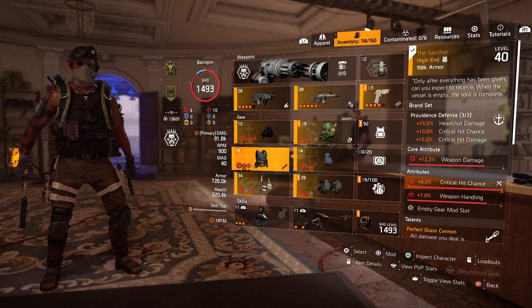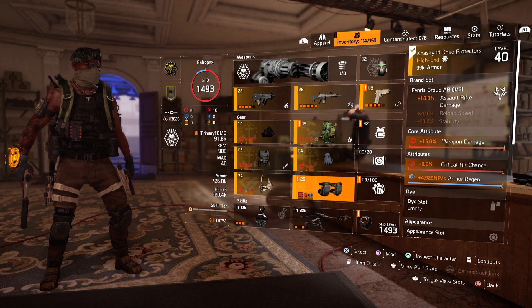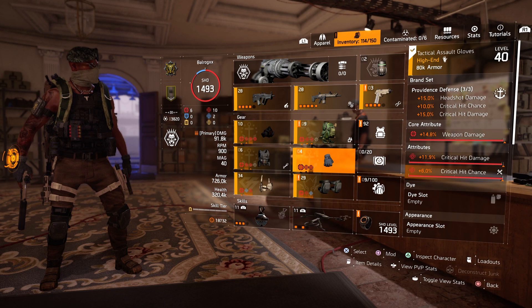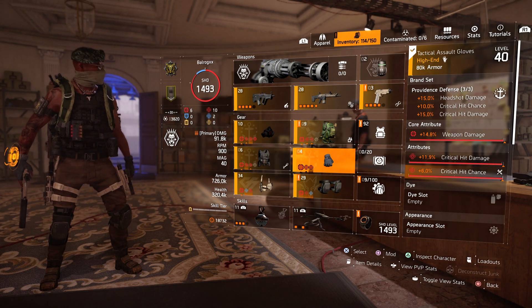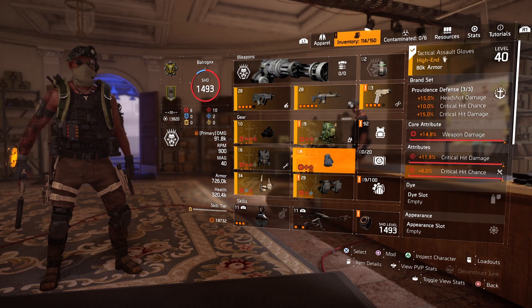This build takes into consideration that you don't have or still need to find a good piece for the Fox Prayer's Knee Pad and Contractor's Glove. In case you have them, great — they are the best in slot in almost any good DPS build, so use them if you have them.